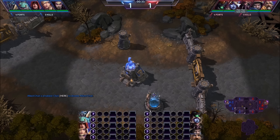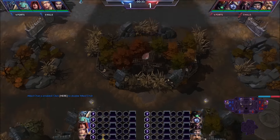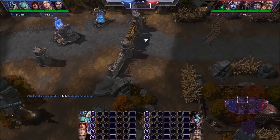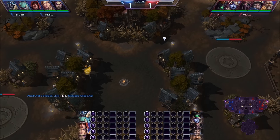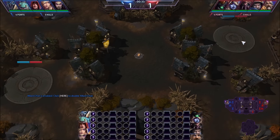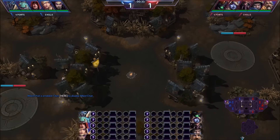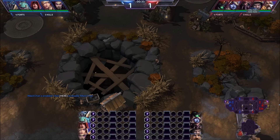Zagara is really good for our comp. She helps push quite a bit and her vision is really good on small maps like this — it's good on all maps, but especially on small maps where the opponent can quickly switch lanes. It's very nice to have her creep placed in spots like that, and with the watchtower you get a very nice amount of vision. Tychus just for the damage and the Odin.